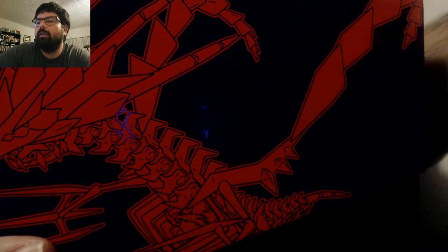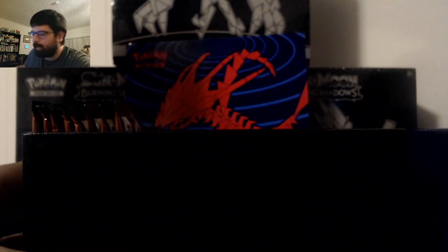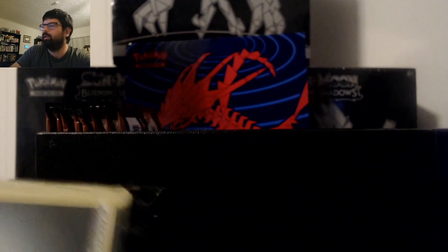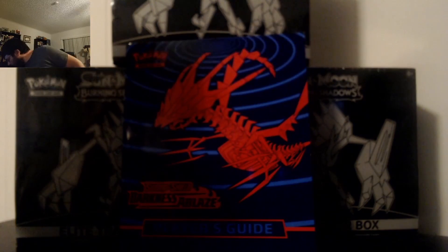Let me set that in the background. Opening it up — for those who haven't opened these before, they come pretty standard with the same things. Actually, this is new: it looks like we have a game guide, which I don't remember previous ones having. We have poison and damage counters, we have our dice — Eternatus colored — and we've got sleeves with Eternatus that we'll put to the side in case we need them. Our energy cards — everybody loves their pack of energy cards — and here's the code card for the ETB. There are also separators in there so you can use it as storage.